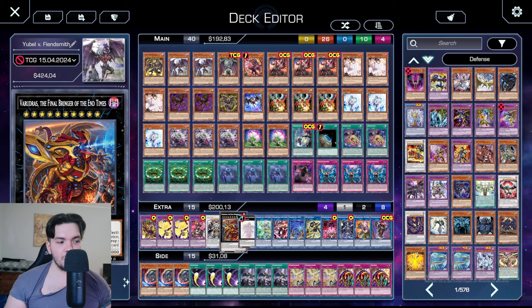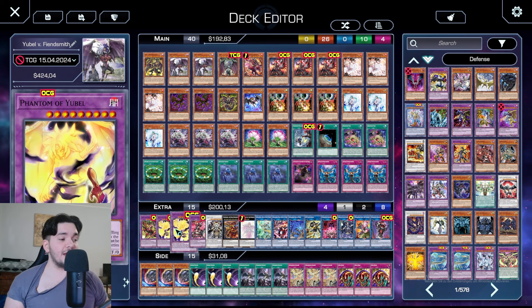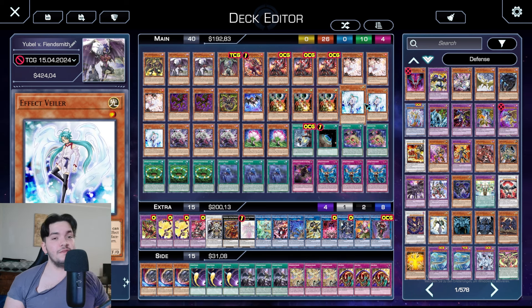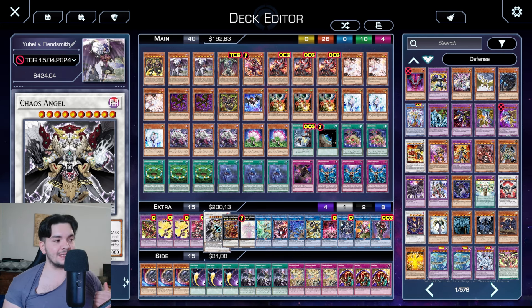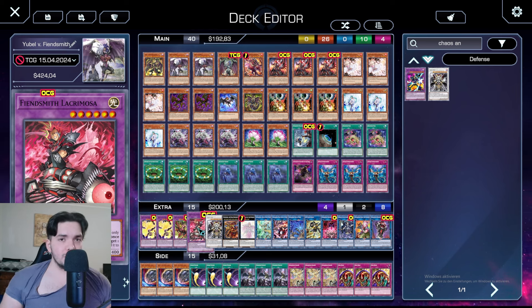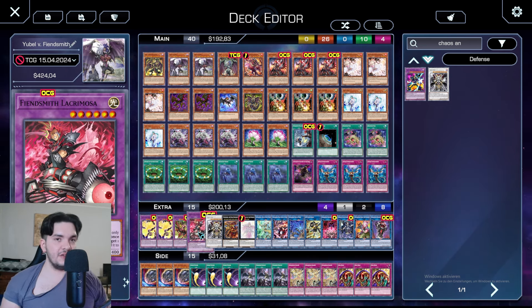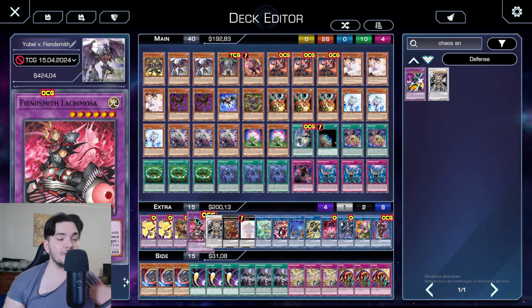Since we don't play the Access Code Link package anymore, we need something to push through boards and go for lethal, and Chaos Angel fills both boxes. We can easily make him by just having Phantom, since Phantom is Level 9, and any Level 1 on the field — and we can even make him unaffected if we have access to Lurie or one Effect Veiler. Normal summoning an Effect Veiler is just broken as always, but if you manage to make Chaos Angel unaffected, some decks have a really hard time getting rid of that. He's been performing well and I don't want to miss that anymore. Fiendsmith Lacrimosa — one of the new Fusion Monsters and probably the reason why Beatrice will be on one of the next ban lists. It just needs two Light Fiend monsters, and you have plenty of that after your Fiendsmith combo. You can go into it via Sequencia, and it on summon can reborn a Fiendsmith from the graveyard, and two Level 6s can make any Rank 6. It can even deal burn damage, so it's a great card.